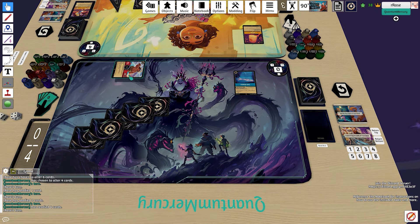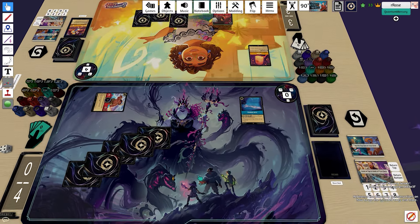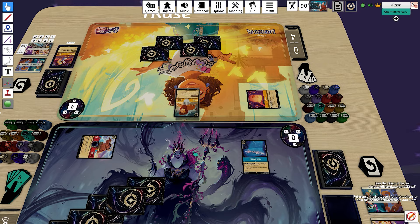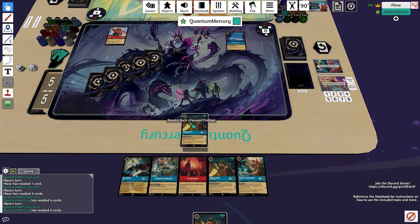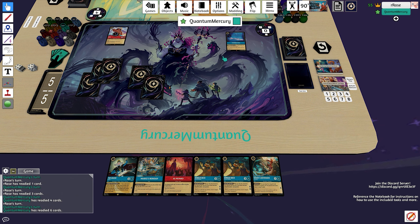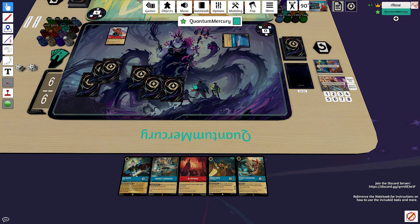We pass turn, getting one point of damage on the Maui. Not sure if I wanted to ink with Fishbone for the turn, so I just passed. They eventually drop a Mufasa and pass turn — my guess is they have Rapunzels in hand and don't want to raw play them out, which is why they skipped playing cards on the last turn.